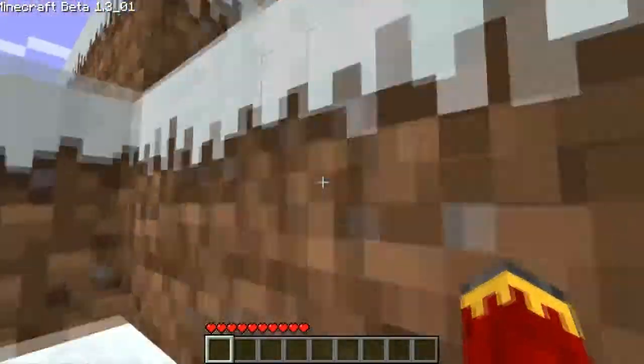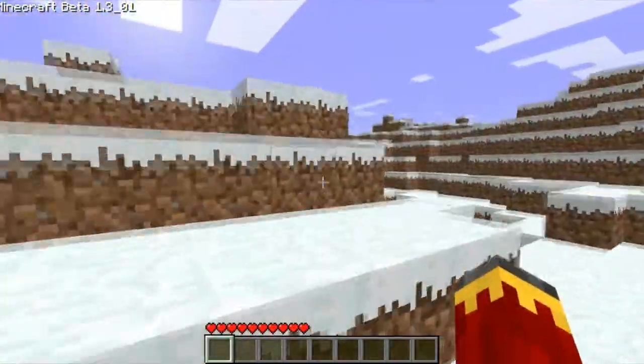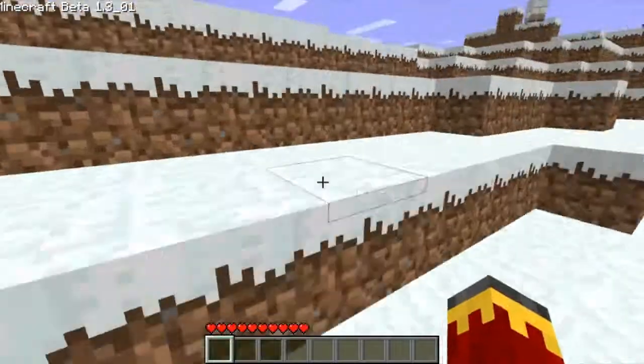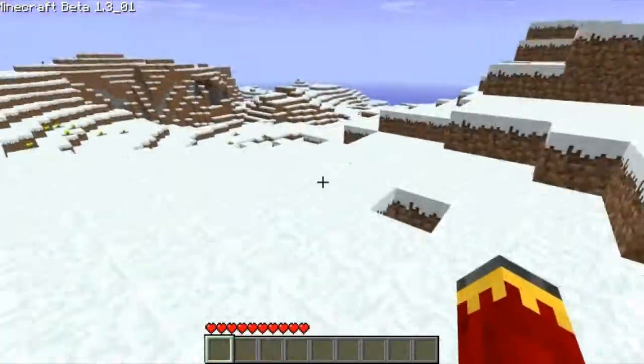It's actually quite odd — a lot of the maps that have snow usually have a lot of snow. Otherwise it's just very, very mixed. This is probably just my experience, but I don't know.